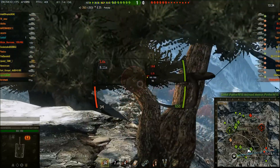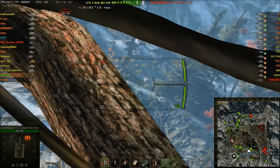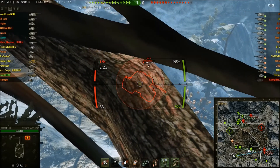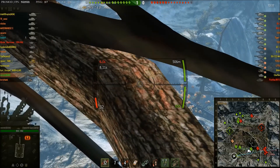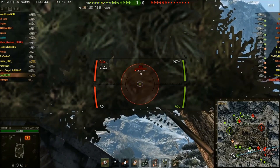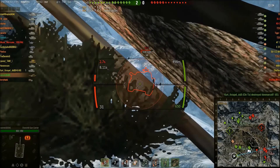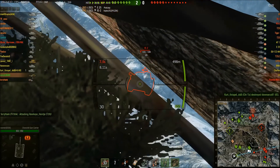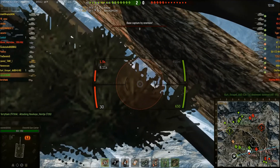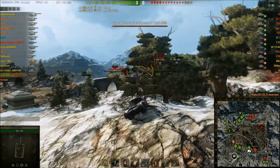This is a very rare good game in the Churchill Gun Carrier. We get a nice shot into the E25. It's basically a 17-pounder gun in a fixed forward-facing turret on a Churchill chassis — but you don't have Churchill armor. The Churchill Gun Carrier has so many negatives: a very narrow gun arc, a long aim time, no camo rating, and no armor.